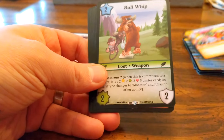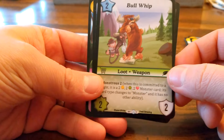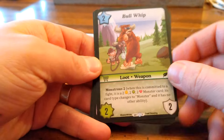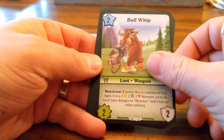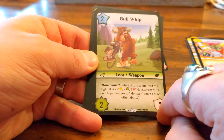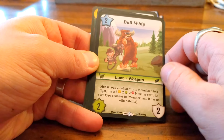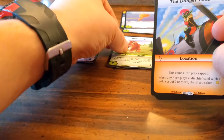Book Whip is a loot weapon — and it has monsters too! So this is a weapon, you can have it on the field as a weapon, or it's a monster: a two-two for two. Two power and toughness for payment two. As a monster it's not considered cheating, so that's pretty cool.